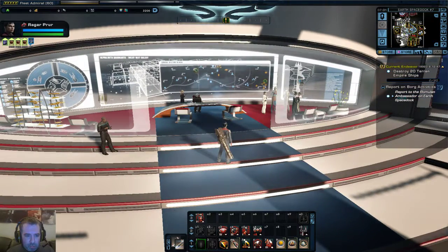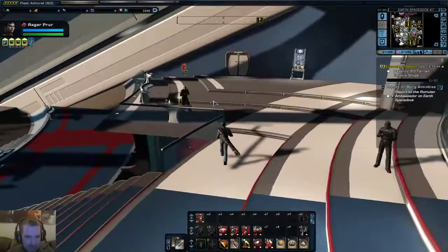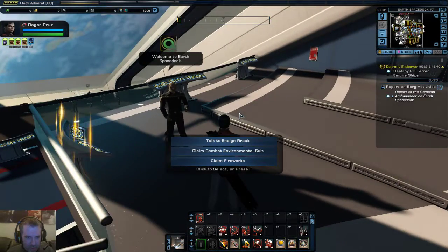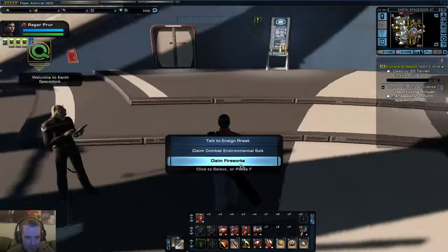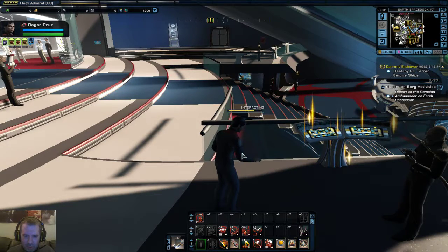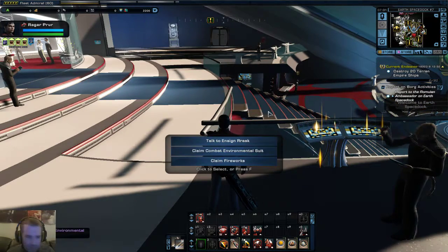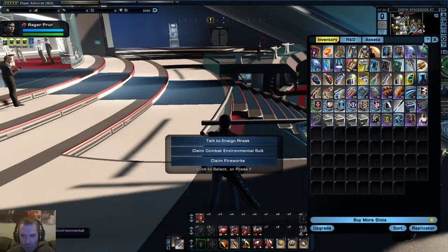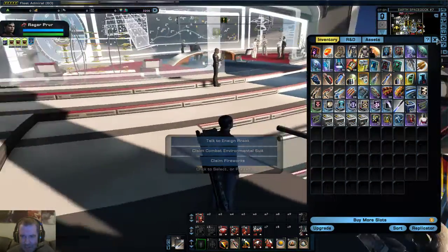There are missions you can get from certain people, like this fellow at Kiten. You can claim bits and pieces. I'm going to claim the combat suit because that's quite good - and that has got me the Federation Combat Environmental Suit. That's like when you go outside. My current gear I've got at the moment.